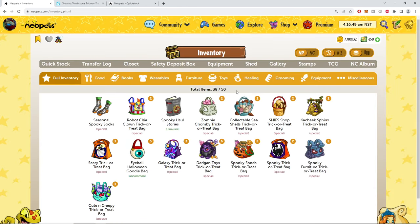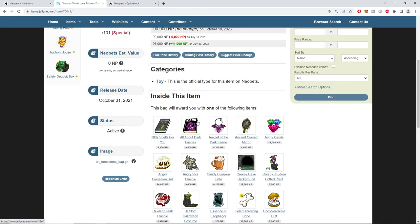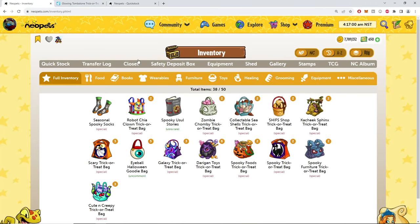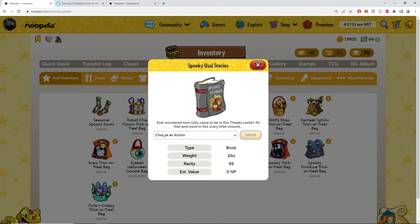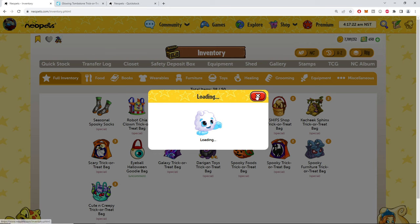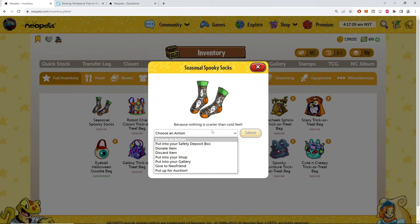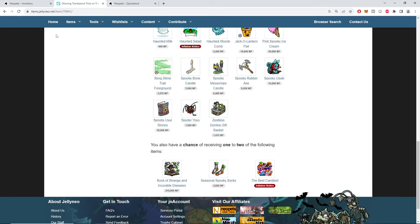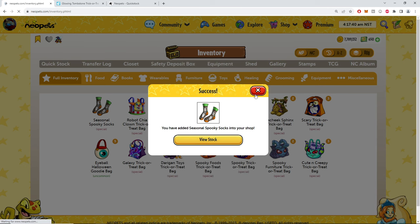Seasonal socks — we've gone four for four hitting this table! Wait, so you're guaranteed one? We got Spooky Useful Stories — where did that come from? Because the Chia bag — I love useless. 'Ever wondered how Gilly became evil? Fails Castle — all that and more in this scary novel.' I have a useful one, you love to see it. Spooky socks — is that wearable? They built me up when they tore it away. Could have paused there but you know, live our best life.